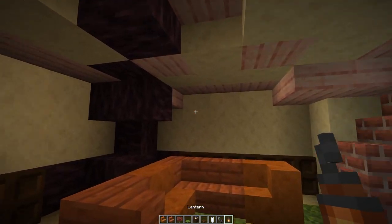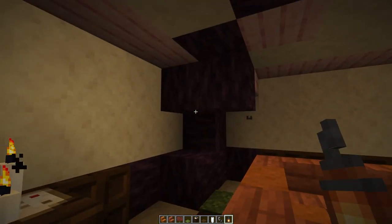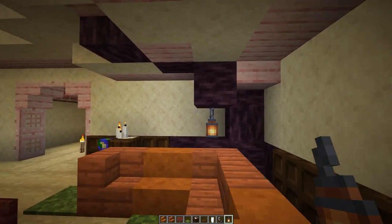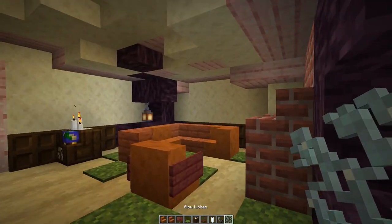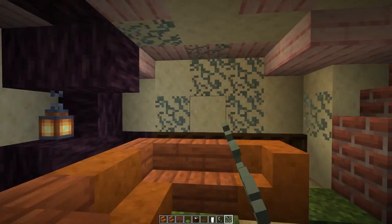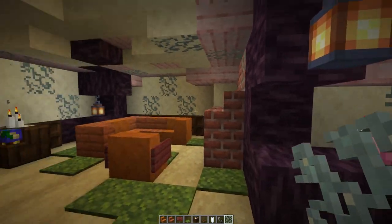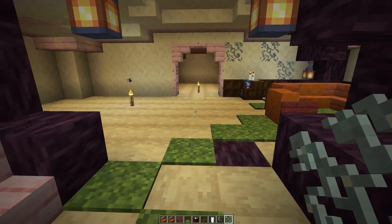Now we have a cozy seating area. I want to bring in another lantern though — it's a little bit dim over here. Maybe we should do that, so that way we can walk through here. I love this. And then we'll bring these in a little bit again. You can even stretch them onto the roof a little bit here. I love this. Okay — here we go. A seating area: beautiful, lovely, wonderful.